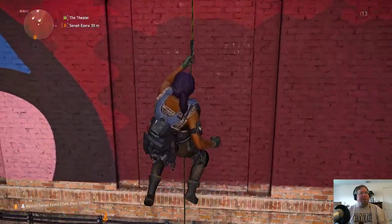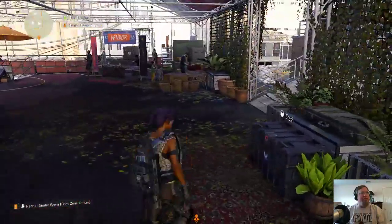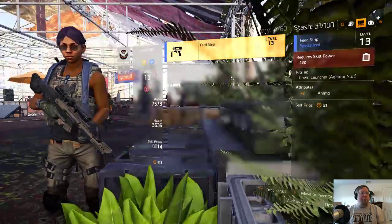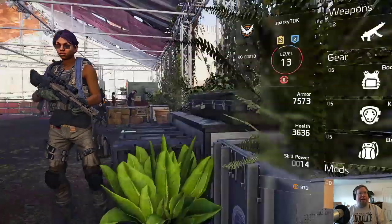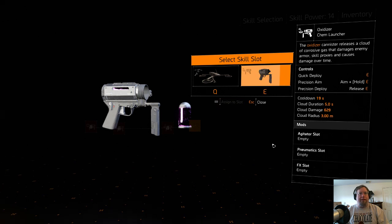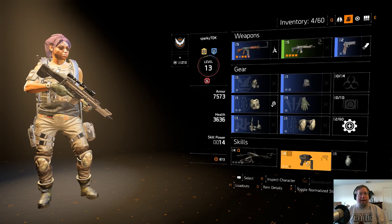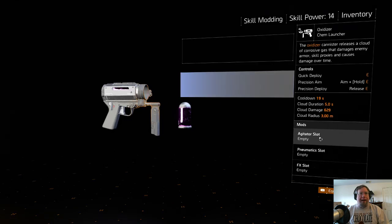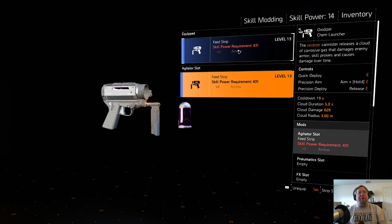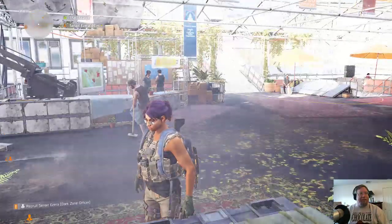If we go into our stash, I have a gear mod - one mod, feed strip. So let's go ahead and yank that out. It's a chem round. So I have an agitator slot which gives me plus 2 ammo, but I need a skill power of at least 431 to use it. It's equipped, but it won't actually affect anything.